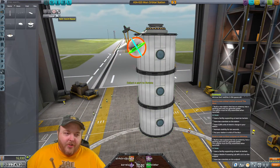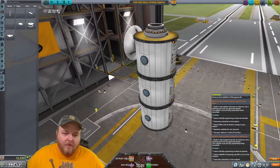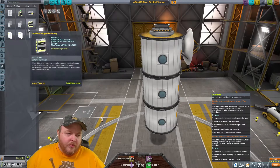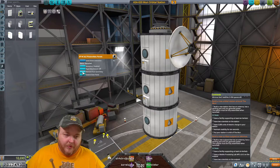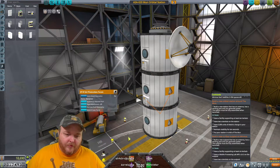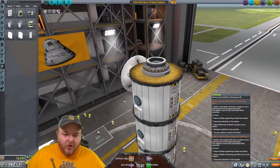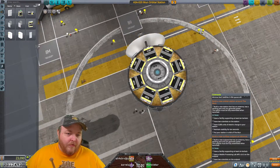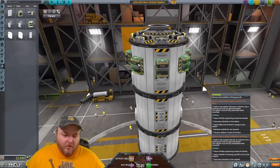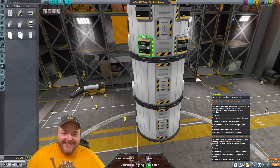Taking these missions is probably not a good idea for our challenge. Oh geez. Solar panels. We have 6.7 tons. 5,000 units of electric charge - that's going to be kind of tough. That's 3,200 there. 4,000.